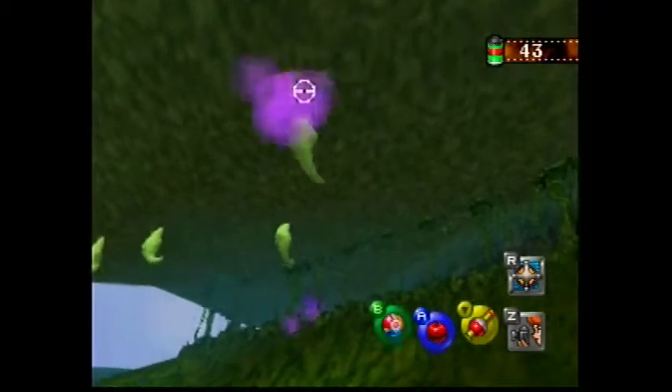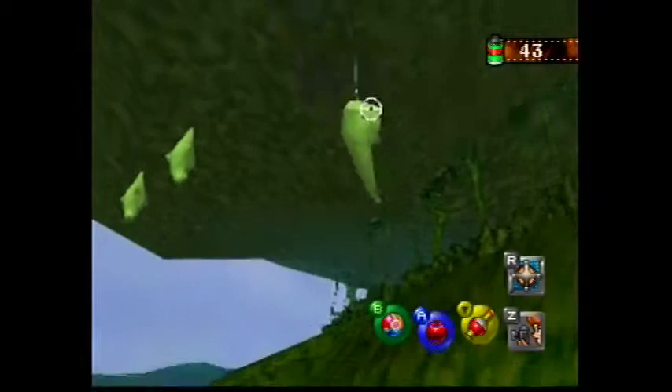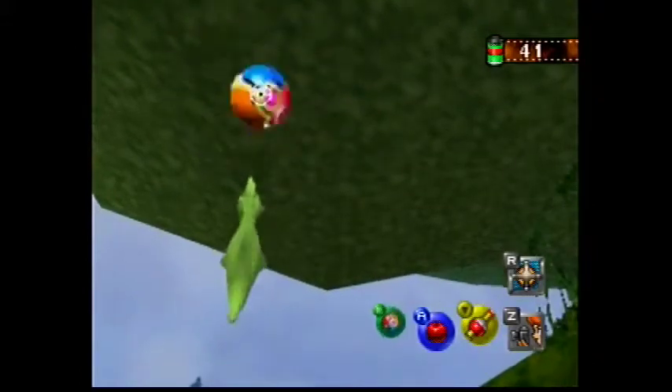Hit him with a pester ball. He will go down as if you just killed him, but then he'll come back up flying out of the water and coming down in multiple places afterwards.